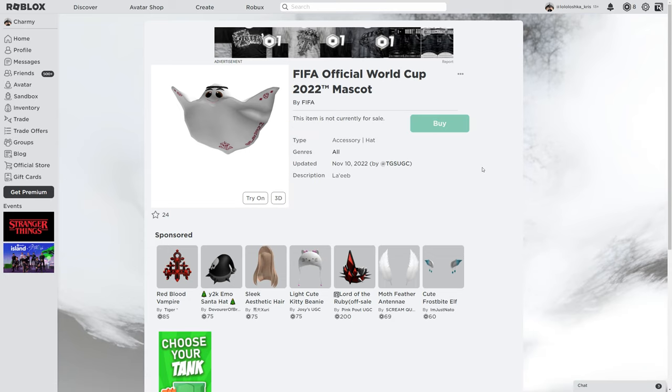Hello everyone, I'm Charming, welcome to my channel. I'm gonna show you how to get this mascot. This is how it looks in 2D — it's a 3D version of it — and after that when you try it on you're gonna see it's my mascot of FIFA.